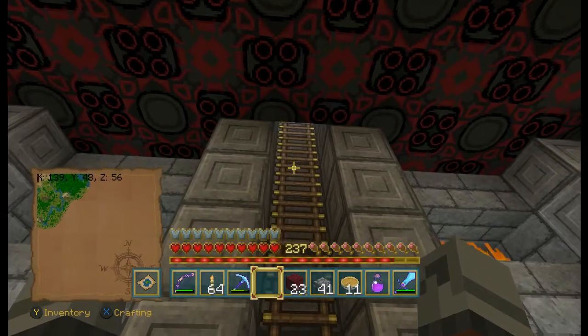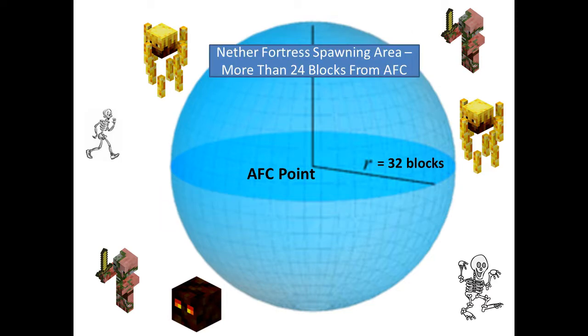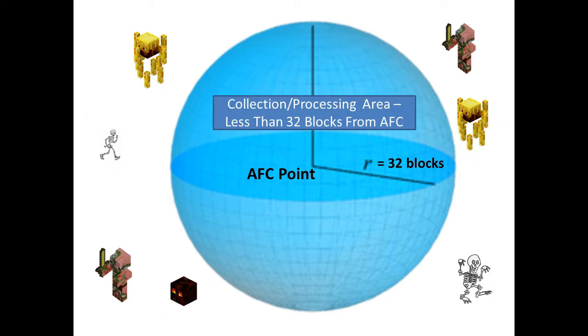Now I'm going to show you the basics of the build and how it operates, so you can put this in any world. You need to half-slab out and make it so there are no spawnable blocks within 32 blocks of the AFK point — you don't have to go to 128, just 32. Then you make it so your nether fortress has a small spawning area that's more than 24 blocks from your AFK point so wither skeletons will spawn in.